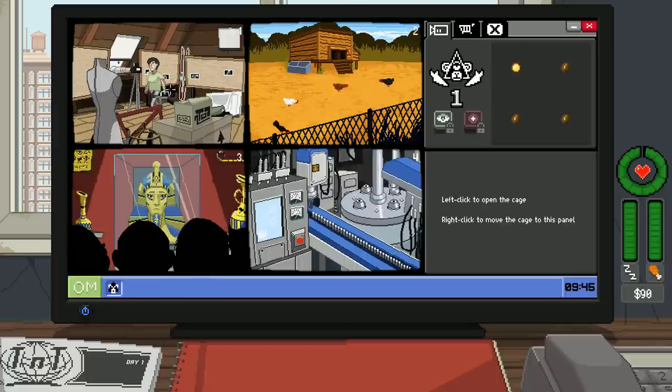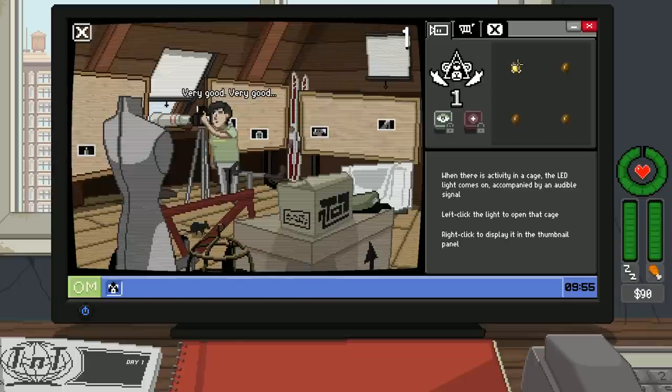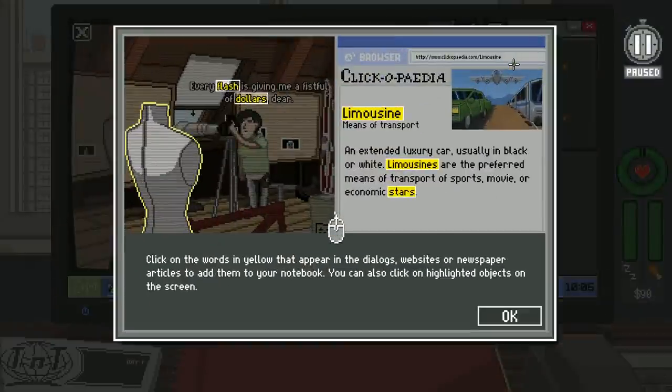Left-click to open the cage, right-click to move the cage to the panel. When there's activity in the cage, the LED light comes on, accompanied by an audible signal — left-click the light to open that cage. Every flash is giving me a fistful of dollars. Click on the words in yellow that appear in dialogues, websites, or newspaper articles to add them to your notebook. You can also click on highlighted objects on the screen.